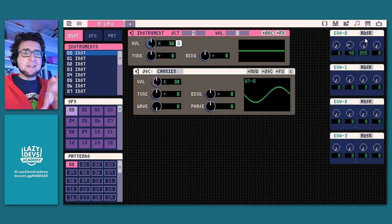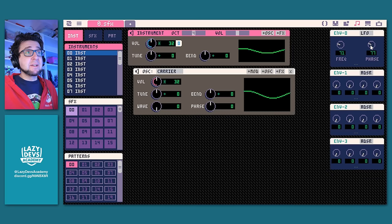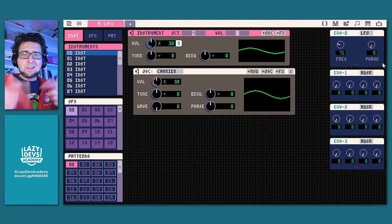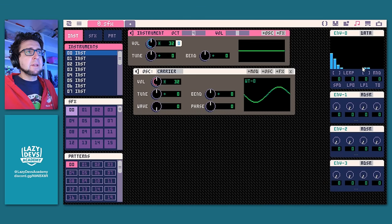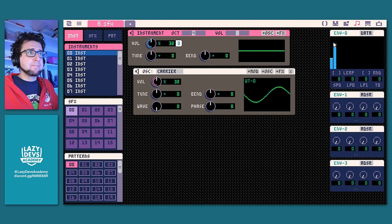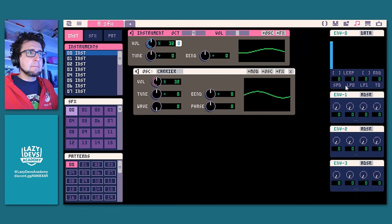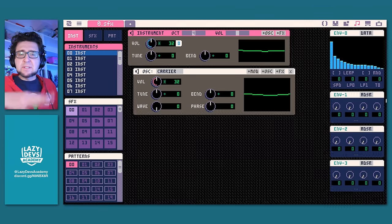These envelopes can also be shifted into different modes — for example LFO, a waveform generator where you can change the frequency and phase. In LFO mode the tone is always triggered and just oscillates. The most intuitive mode lets you draw the envelope — you can decide how a tone evolves over time. Draw a very big attack with a very sudden decay, or make it very short. You can also make a very long sustain or drop-off. There's speed, LP1, LP2 — I think those control how fast the envelope plays through and set loop beginning and end points.